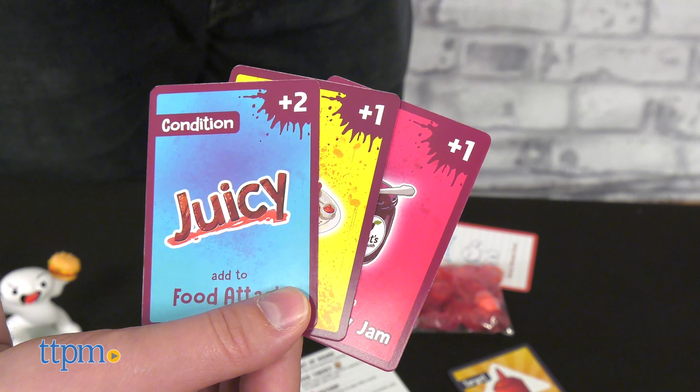Next, grab a target card and a player mat. Shuffle the green event cards and the purple main deck. To start the round from the main deck, deal 5 cards face up in the middle, 2 cards to each player face down, and 3 cards face up in the trash, also known as the discard pile.